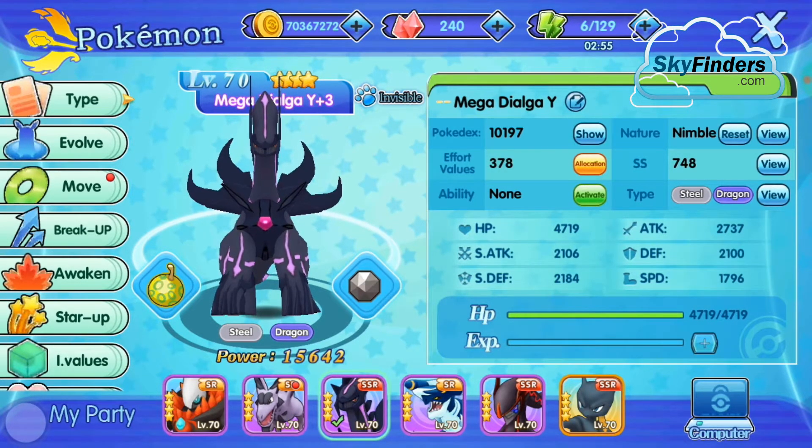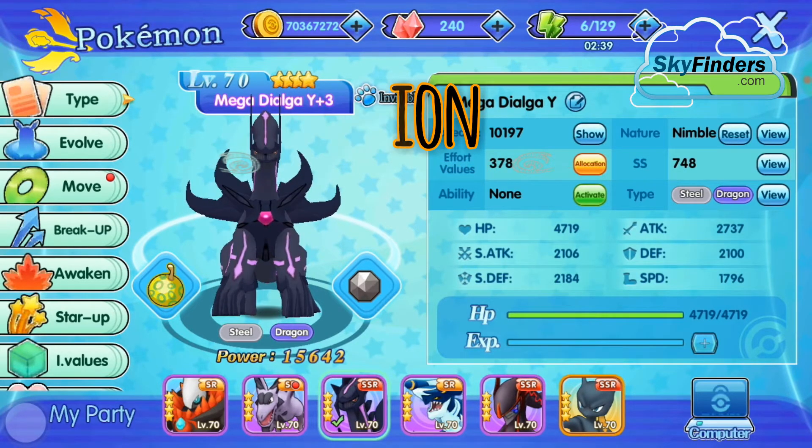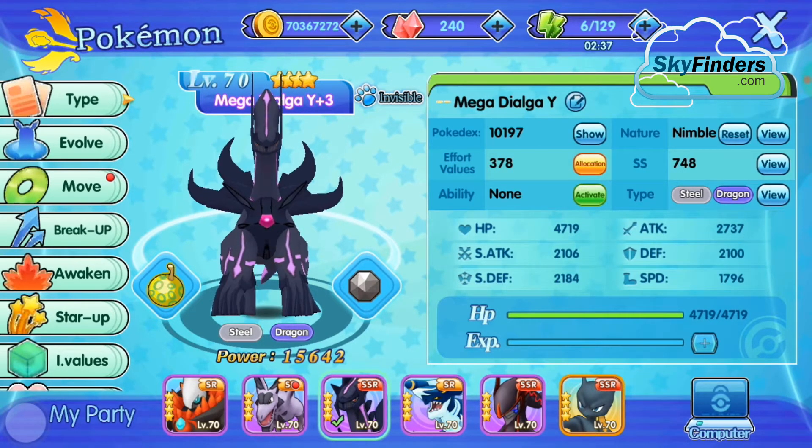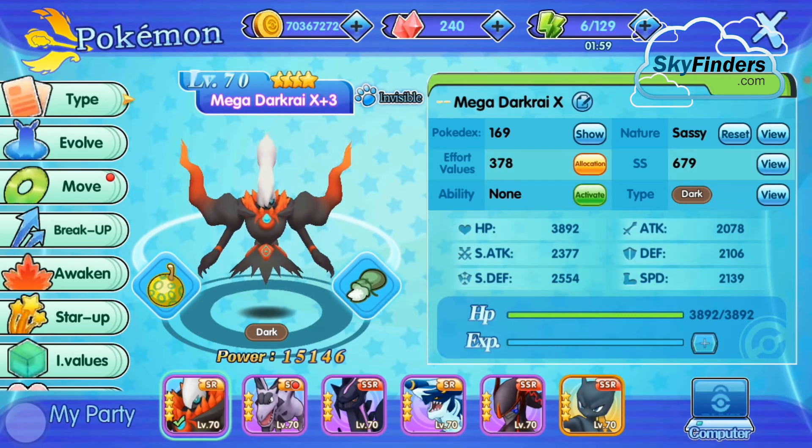Next is Evasion. The Evasion stat determines a Pokemon's ability to dodge an attack. Evasion can increase or decrease during battle. This is an extremely important stat that most people are confused about — what it is and what it means.